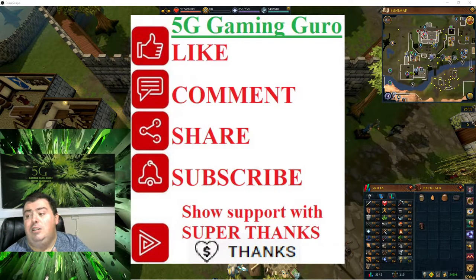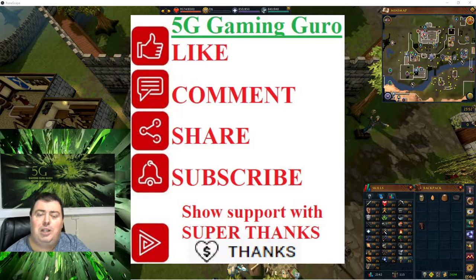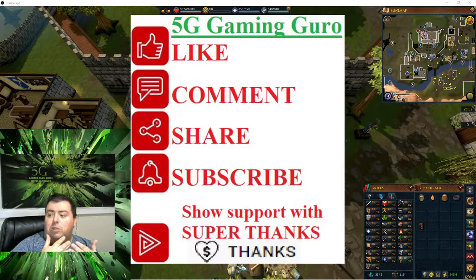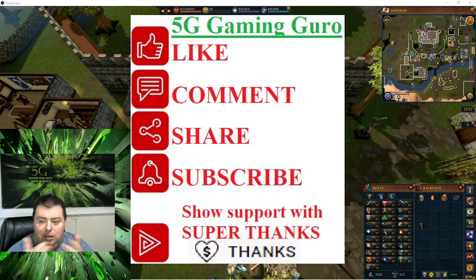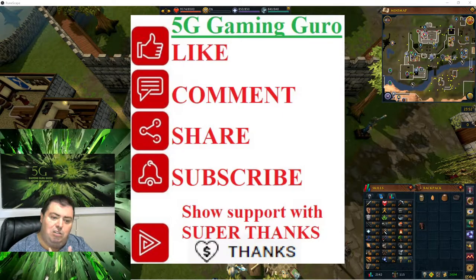If you have the notification bell on, you can get notified when there are answers or when we respond to you. This is one of those moments where we can really help each other through these sub-quests and quests in general. All of the resources on this site — the videos, helping each other, and the events — they're all free.